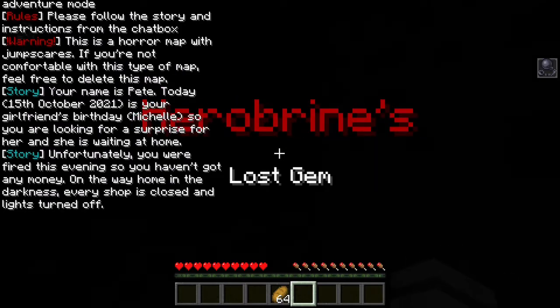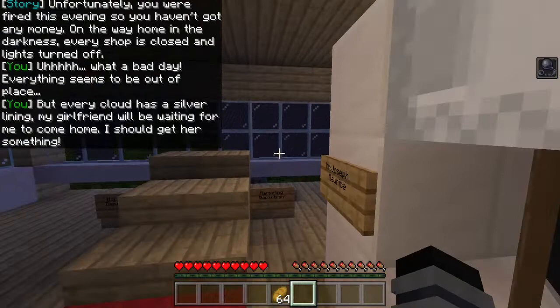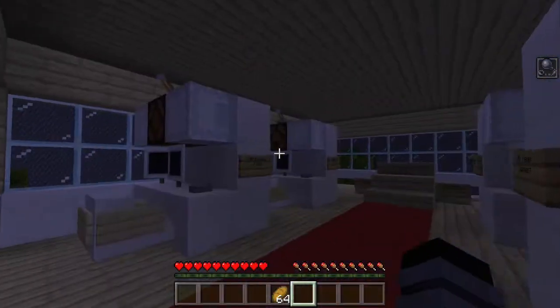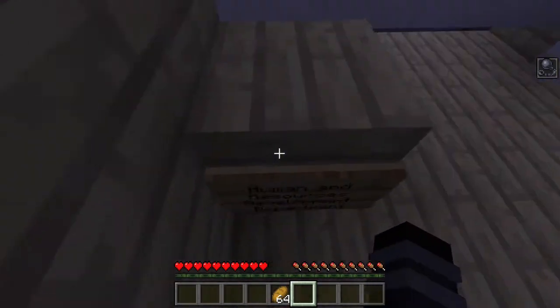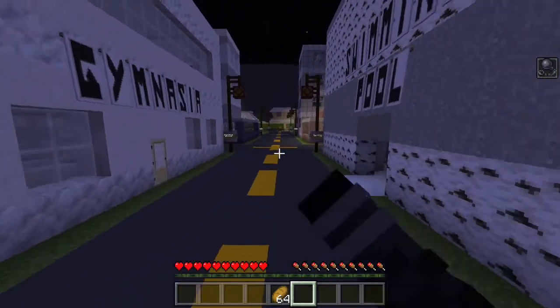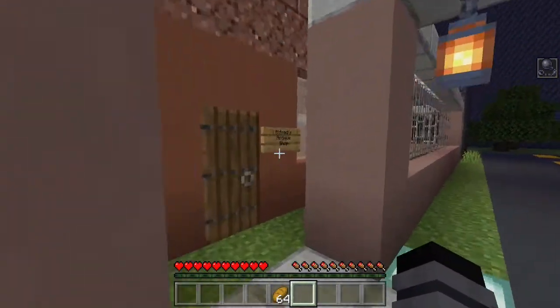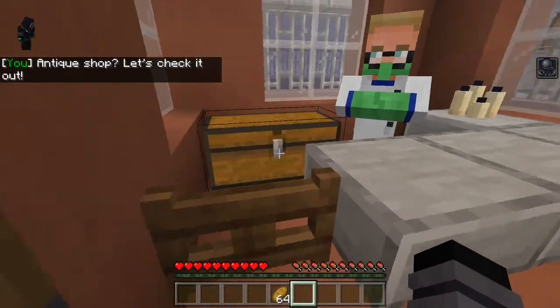Okay, I'm now here reading all the story. The game is called Herobrine's Lost Gem. So today is someone's birthday and I'm going to give her a surprise, but I don't have much money, so I have to literally do some thieving — yeah, I have to be a little thief. Okay, so now I have to go to the antique shop. I guess that's the only thing lit up around here, and I think that's this shop — Alfred's Antique Shop.